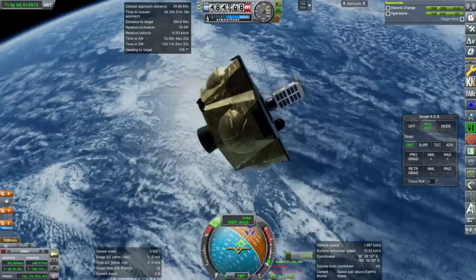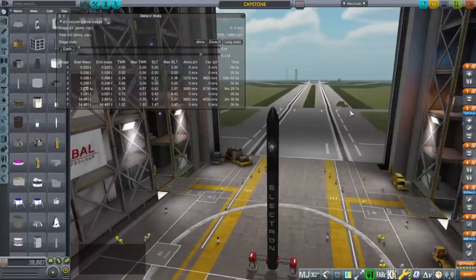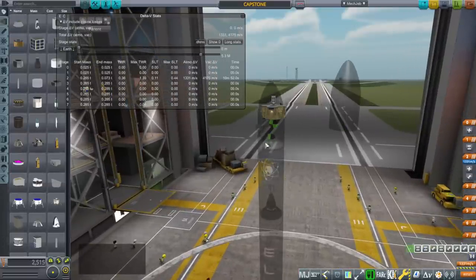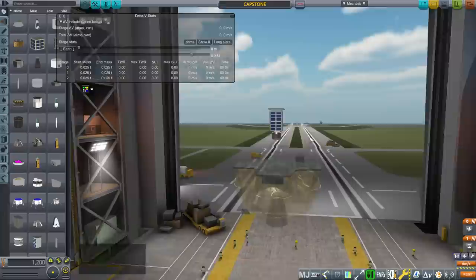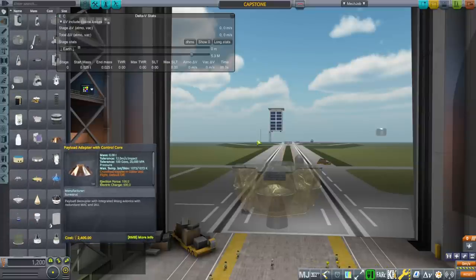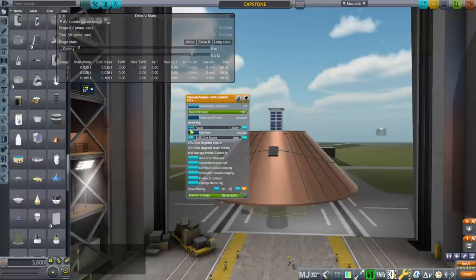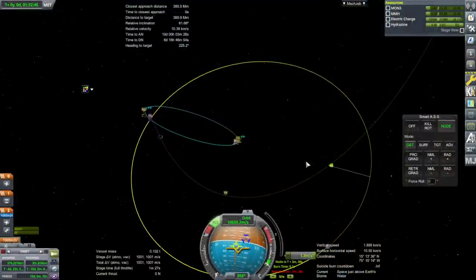I won't belabor the point - I'll just cheat it into orbit so we can test the rest of it. We have a technical problem with separating it off of the Photon, so maybe we should try something. One option instead of using the procedural decoupler is to tweak-scale the payload adapter from the Small Rockets Pack down to a really small level. You'll need TweakScale for this of course.